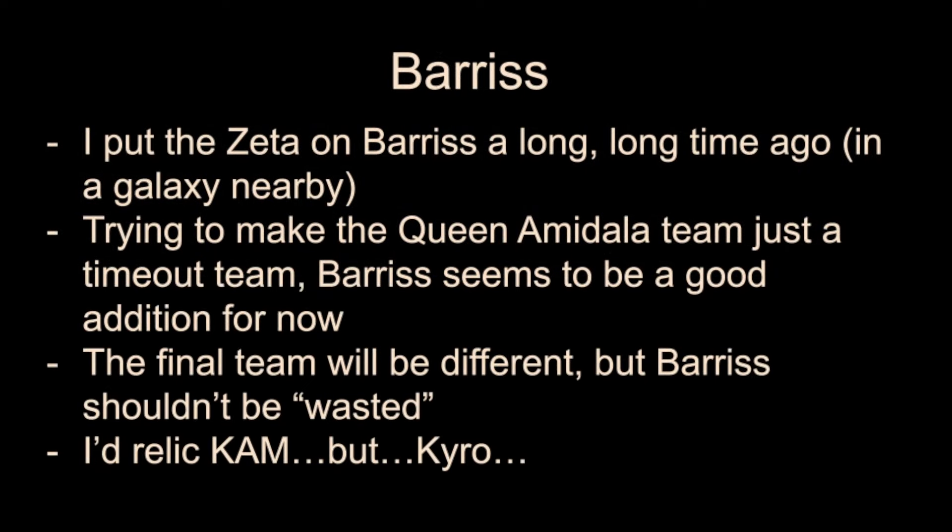I did put the Zeta on Barriss a long time ago — at the time I had a use for her in the team at low gear levels. Since then she's been on the bench for a really long time, and it feels like now would be a good time to go ahead and take her up. She's already got the Zeta, so it's not even a resource sink in that sense. All of the characters I'm putting in this team can still go somewhere else once I get the right characters, so a Barriss relic won't be wasted.